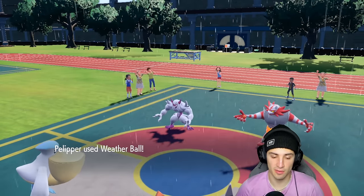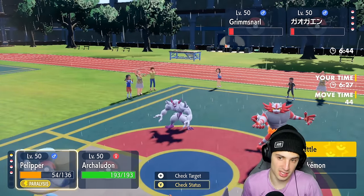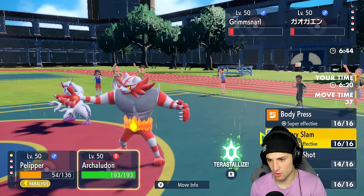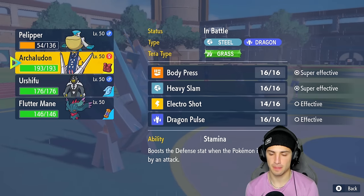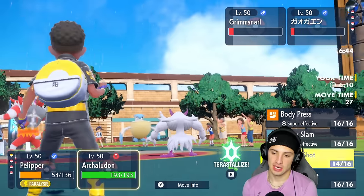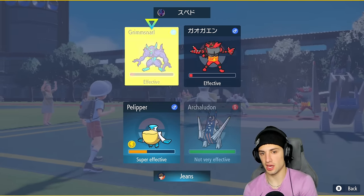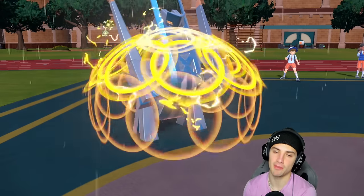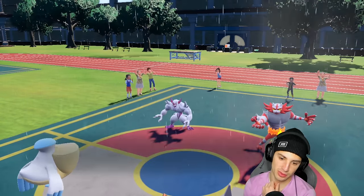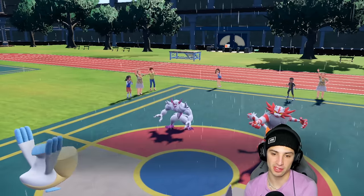Knock Off comes across and he keeps attacking Pelipper, which I don't mind. He knocks off my Pokemon's sash and I get off a big-time Weather Ball doing a crazy amount of damage. I try to set up a Tailwind now, which could be huge for us. I decide to take out Grimmsnarl — I don't want Spirit Break dropping my Special Attack. He Thunders me so now I'm paralyzed, but I'm still boosting up and getting the Tailwind off, giving speed back to the squad.